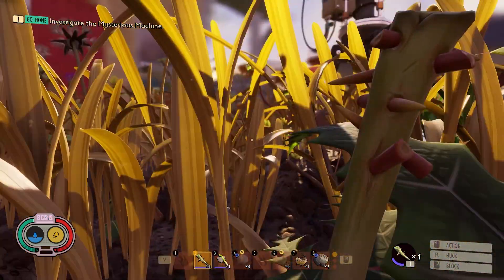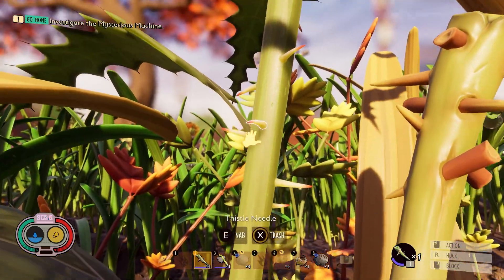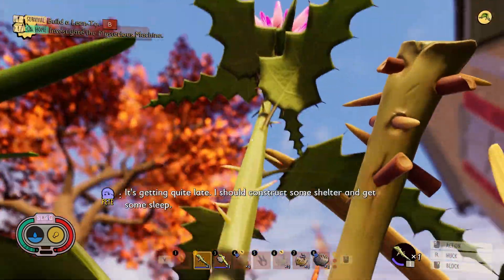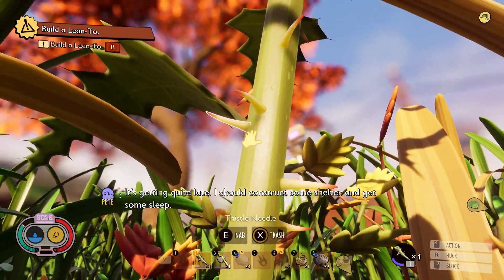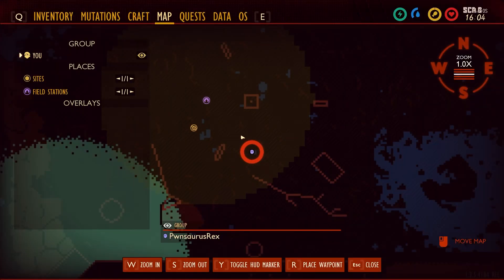Over here — boom, boom, boom. There are thistle needles all over this puppy, all the way up. I should construct some shelter and get some sleep. You press E and boom — now let's take a look at the map real quick.